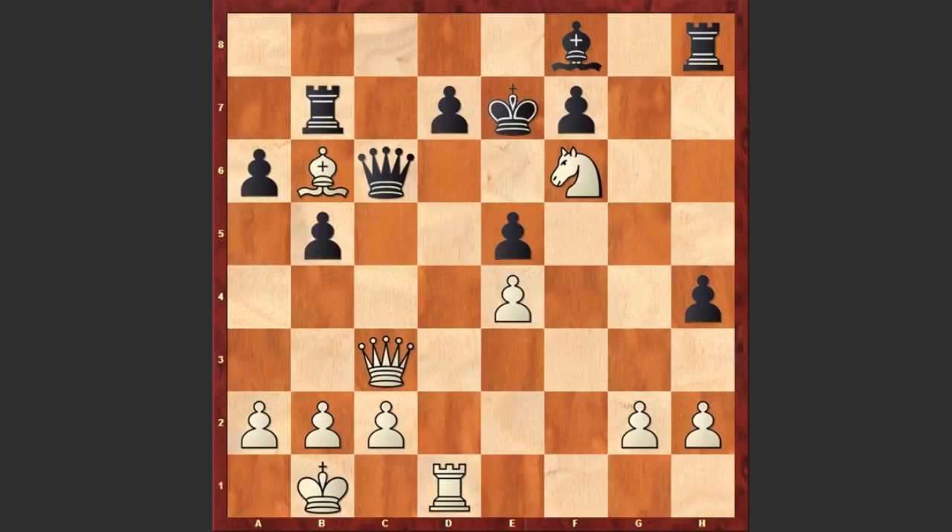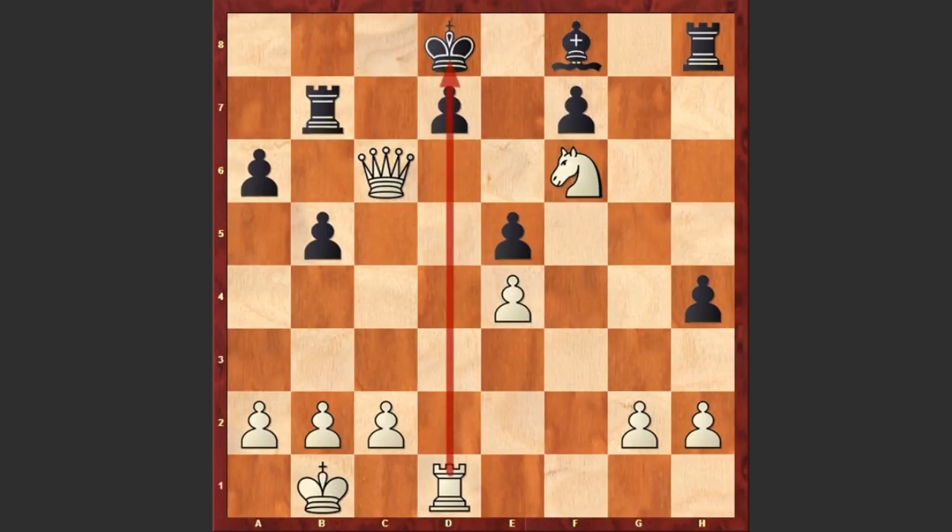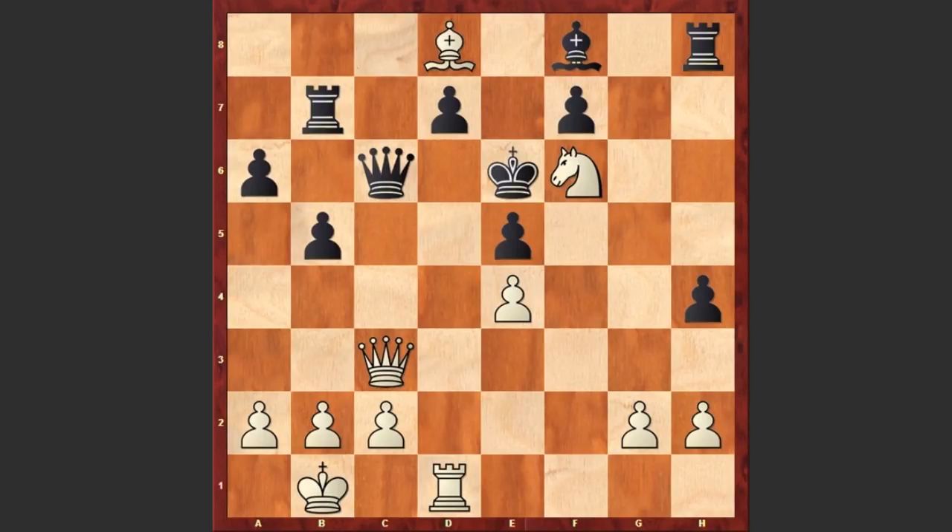After Nf6, we see Ke7. Here comes another brilliant move: Bd8 check — sacrificing pieces one after another. Playing Rxd7 and then Qxc6 winning the queen is not a good idea because of Rd1 checkmate. The best move is Bd8 check. After Ke6, if Kxd8 then Qc6 wins the queen, using the fact that the pawn is pinned. But Ke6 allows checkmate in one — Qh3, and this is checkmate.